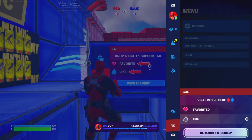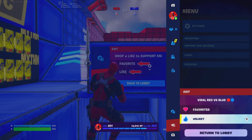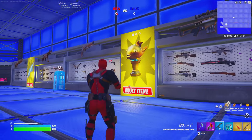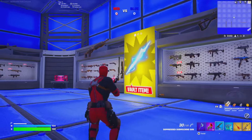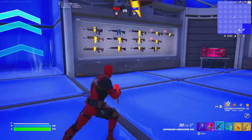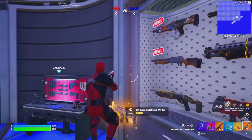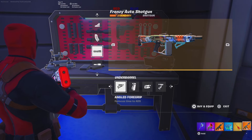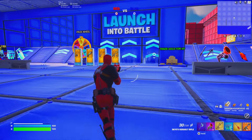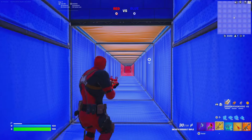Don't forget to favorite and like the map by clicking 'favorite' at the bottom under 'viral red versus blue.' The map has a custom loophole, more loot on the walls, and three special vaults that require a 60-minute wait to open. You can also customize your own weapon attachments, just like in battle royale, and mythic weapons are available.